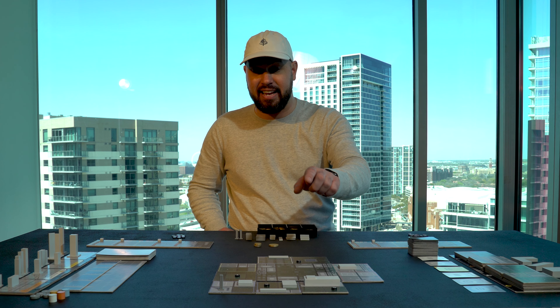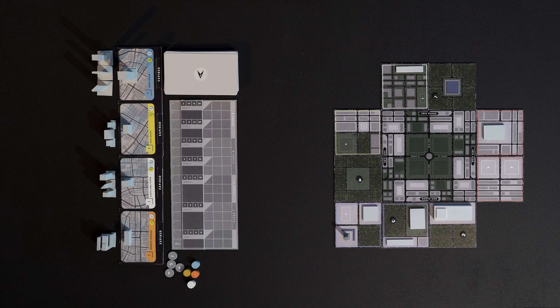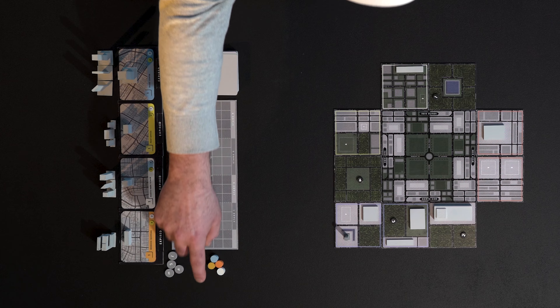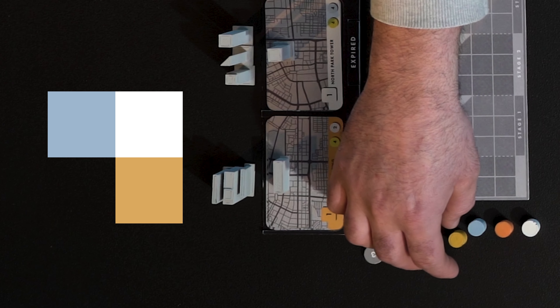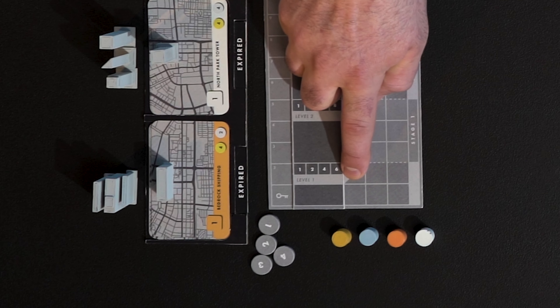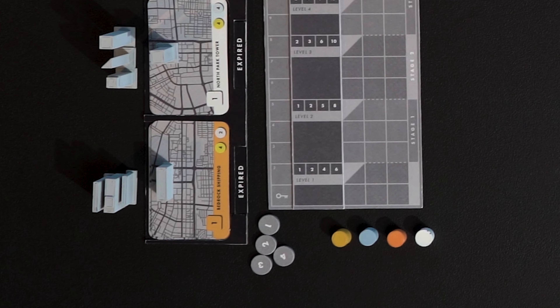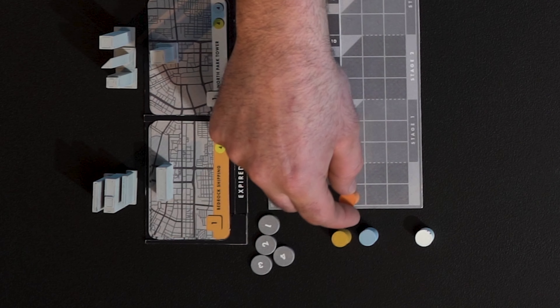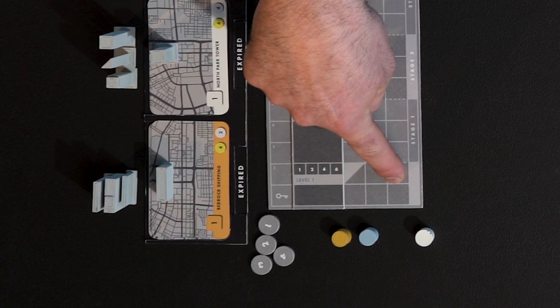That number seven not only means it costs seven — it also means it has an output of seven on the zone ladder. You have four tokens associated with each of the four zones: white for residential, orange for industrial, blue for commercial, and yellow for civic. Because we just built that seven on an industrial tile, we move the industrial marker up the zone ladder seven points. We start at the bottom left corner and move right before going up to the next row. So we go one, two, three, four, five, six, seven.